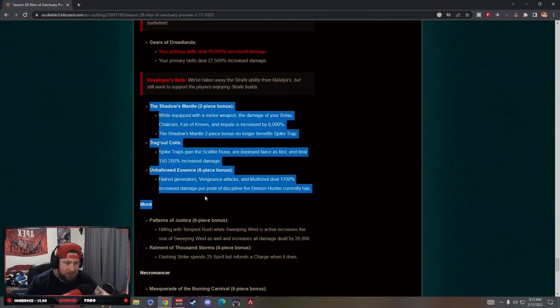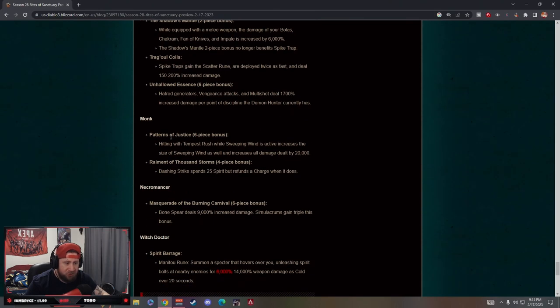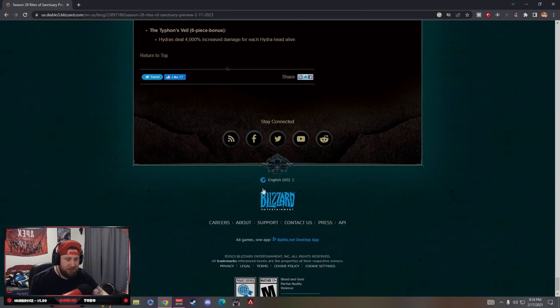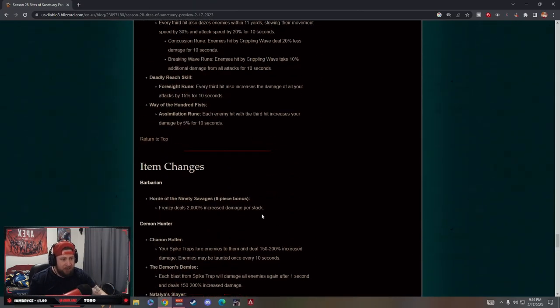Shadow Mantle and Hollowed Essence had no changes, and neither did Patterns of Justice or Necromancer sets. For Witch Doctor, Mundunugu's Regalia received a big buff: summoning a specter now deals 14,000% increased damage instead of 6,000%. Developer note says Witch Doctors have S-tier solo builds but their farming builds weren't as easy, so they buffed the Manitou rune on Spirit Barrage to improve speed farming while also buffing one of their best solo pushing builds. Big win for Witch Doctors.